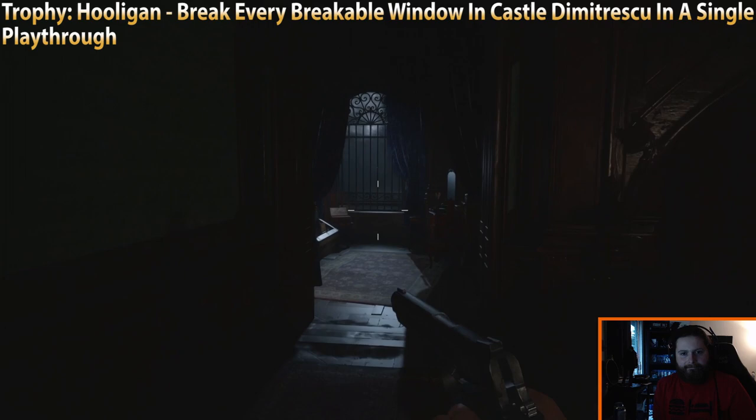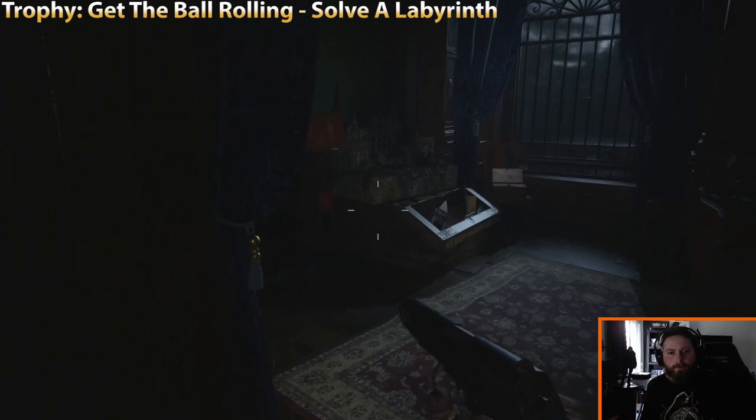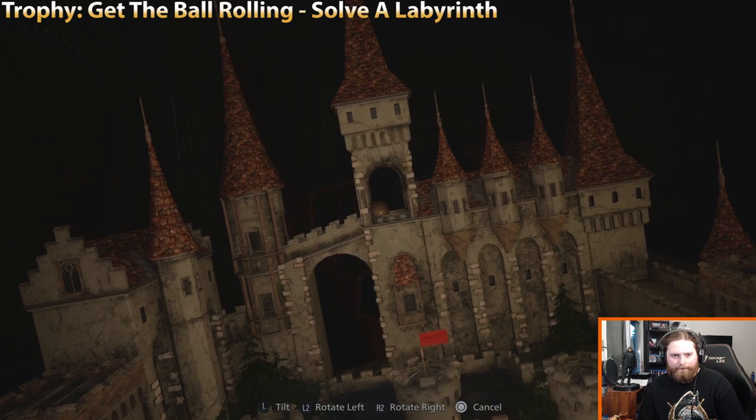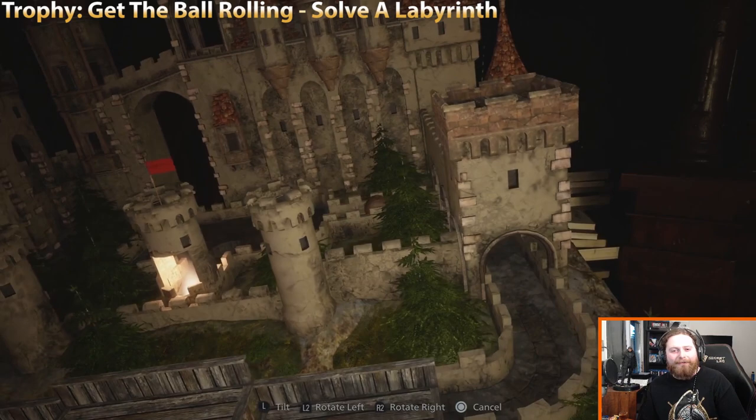Trophy Get the Ball Rolling: solve a labyrinth. There's a sphere key to a puzzle in this room which you can take back to the save point room. There are several of these in the game — the first one is pretty easy, and the trophy is just to complete one of them. They are technically optional. You just have the ball go to the goal — there's that trophy.